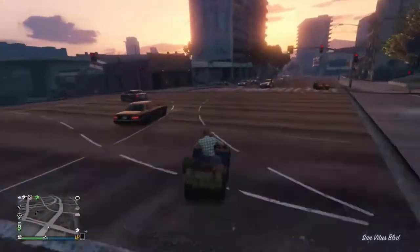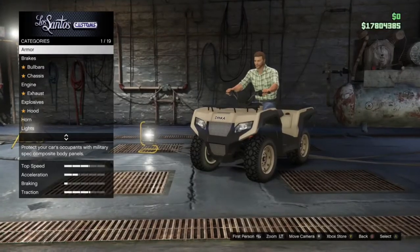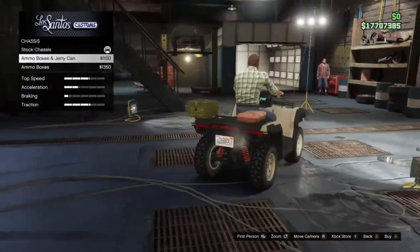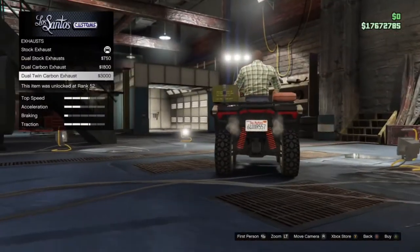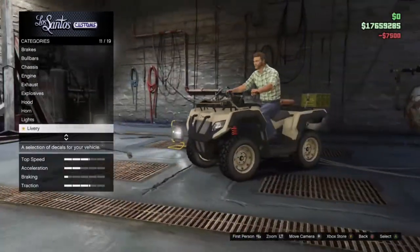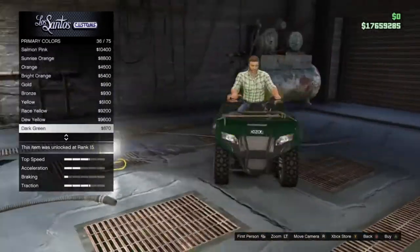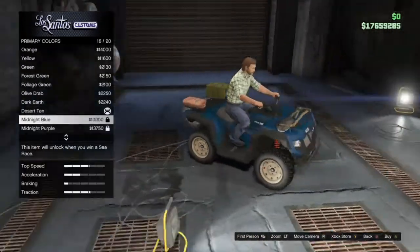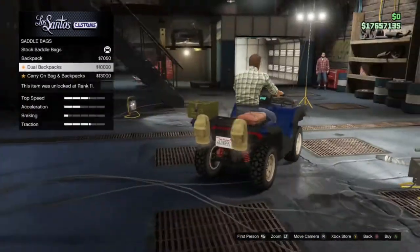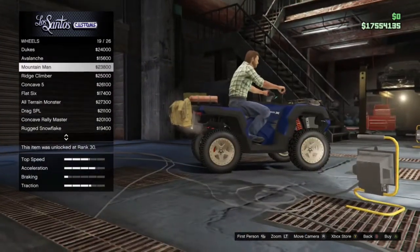The vehicle in general — we're gonna start off with the customizations. A bit like all the other vehicles that have been coming out in the past few months, it's got pretty decent customizations. Liveries are just the bog-standard camo ones, but the actual customizations on it are very similar to the other Cayo Perico heist vehicles, similar to the Squaddy with the bags, jerry cans, ammo boxes, shovel, pickaxe and all that.